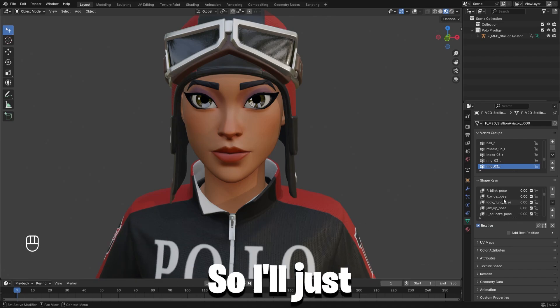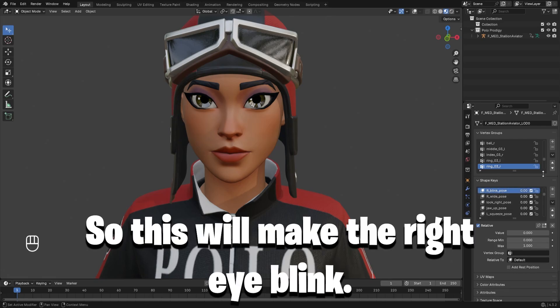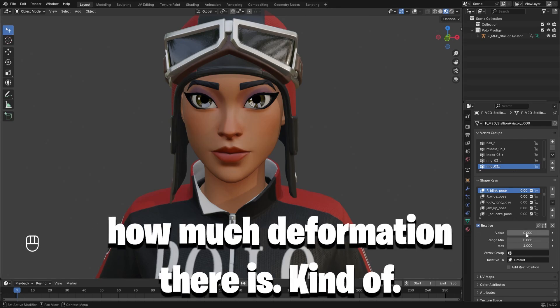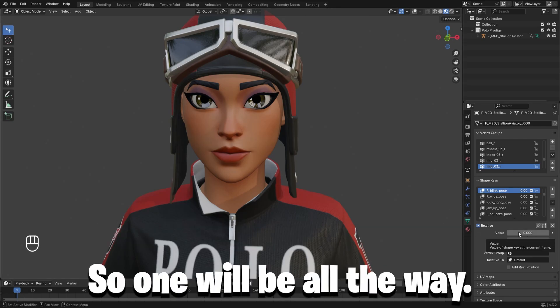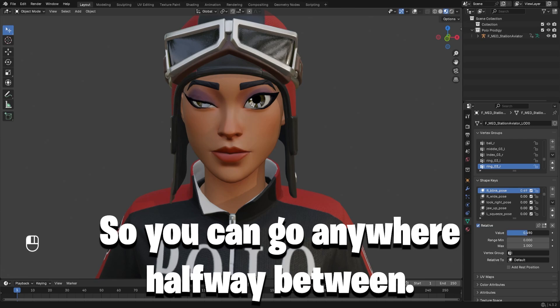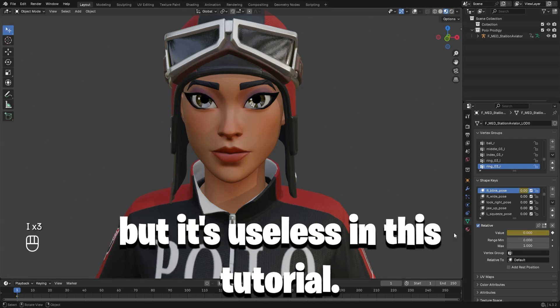I'll just find a blink pose. This will make the right eye blink, most likely. Come down here to value — this controls how much deformation there is. One will be all the way, it makes it blink, and zero is zero. You can go anywhere, halfway between. You can also keyframe it by hitting I, but that's not really needed for this tutorial.